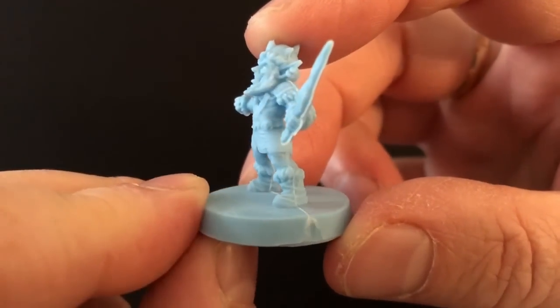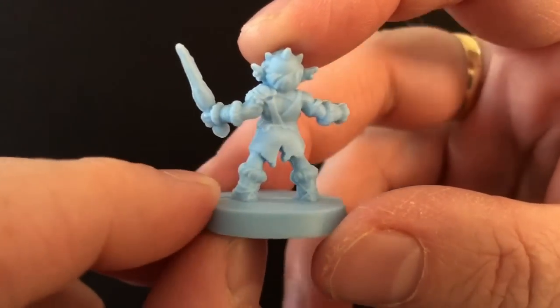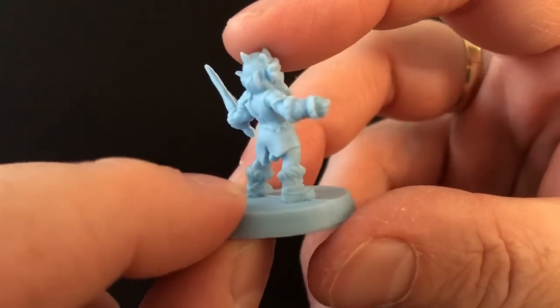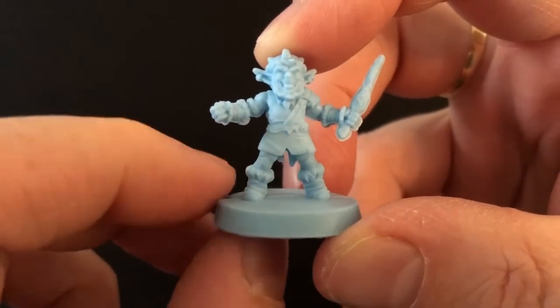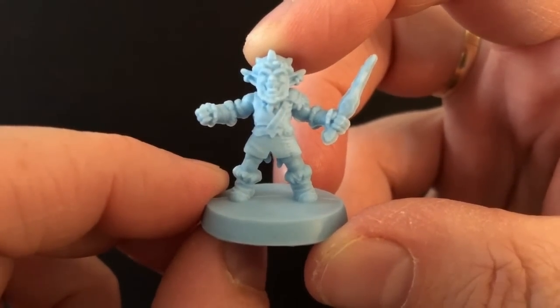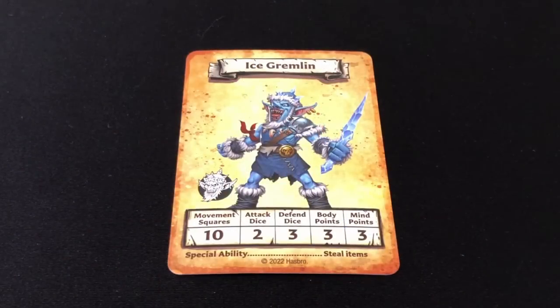Moving on, we have our new enemies. First, the gremlins. I love these little guys — you get three of them and I think the sculpts are lovely. I get some serious old school horror movie vibes from them; I'm thinking Leprechaun or Troll. The gremlins move ten squares, attack with two dice, defend with three dice, have three body and three mind. They have a special ability that allows them to steal items off heroes and then do a bunk. It's interesting to have an enemy that doesn't just fight to the death.